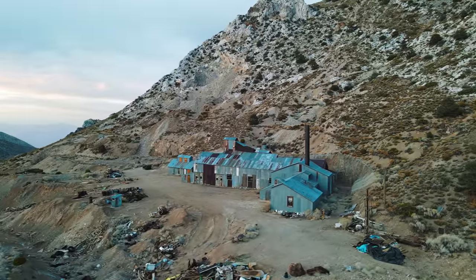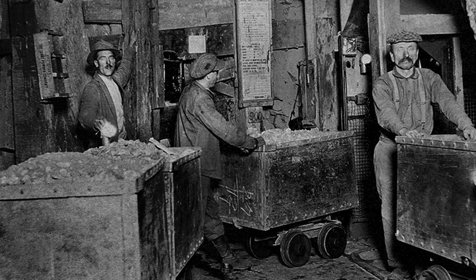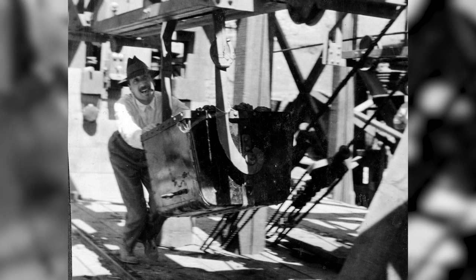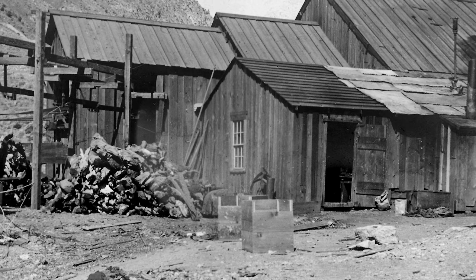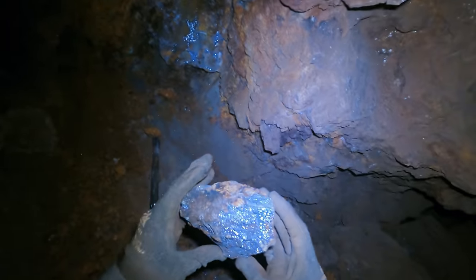Welcome to the Union Mine here at Cerro Gordo. This hole behind me is the reason we're all here. It is the largest silver mine at Cerro Gordo, responsible for hundreds of millions of dollars worth of silver. Legend has it that the main vein ran out long ago, but depending on who you ask, there might be another $100 million or so down there. I haven't found that, but I have found small pockets of ore all the way down through the shaft.